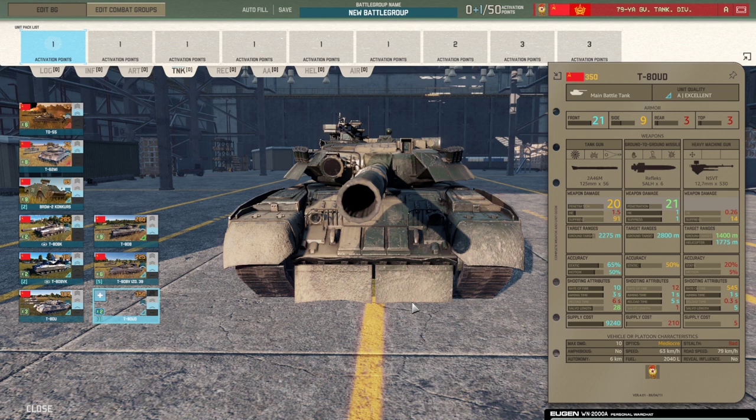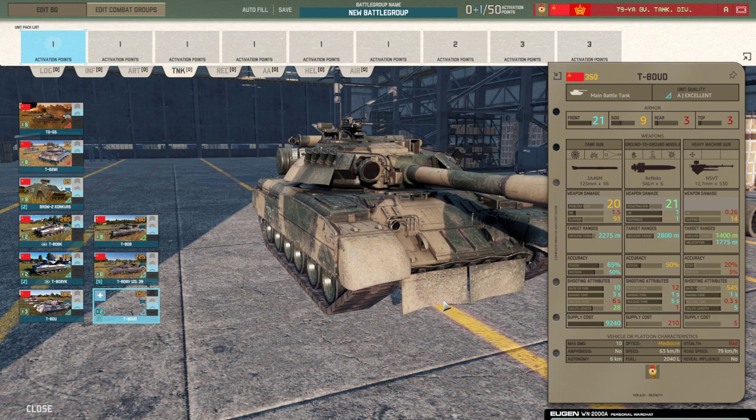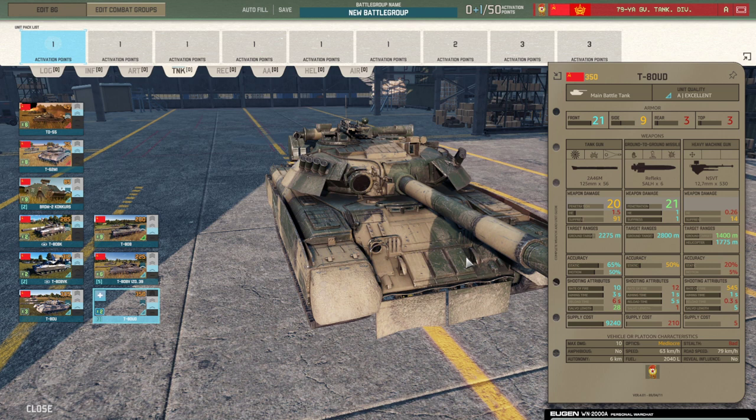The first part of that is the T-80UD coming in for the Soviets in the 79th Guards Tank Corps. This is now the biggest boy on the battlefield: 20 penetration, 21 frontal armor compared to the T-80U's 20 frontal armor, and better accuracy from 60 to 65 percent.